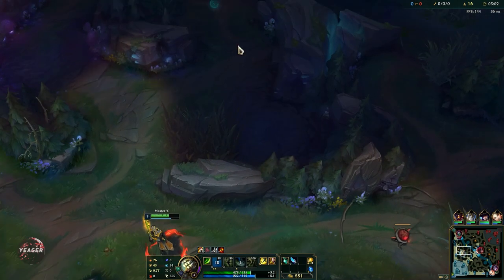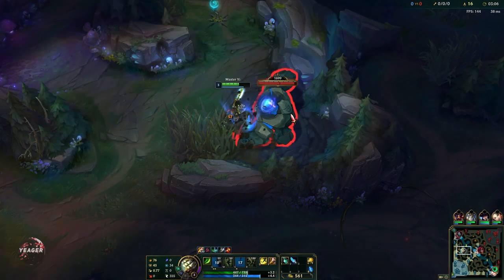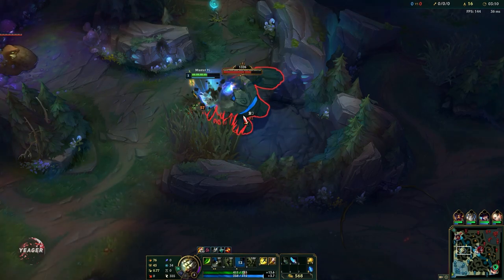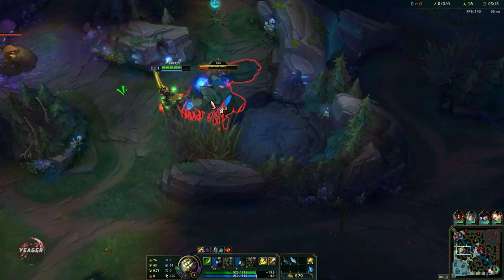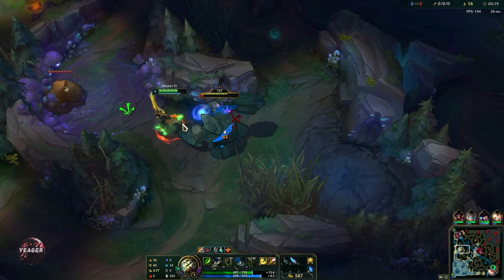Alright, we're just going to do a full clear. We want to get our items as fast as possible, so take the blue buff here. If possible, you want to use Q to block out an auto attack. We're going to kite it towards the Gromp here so we can do it faster.